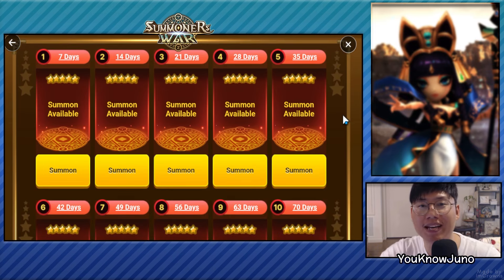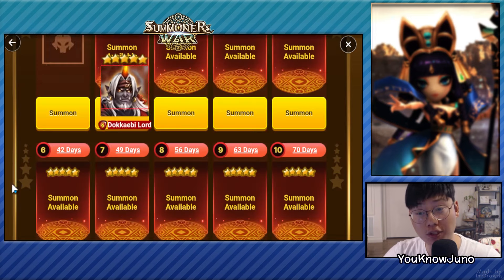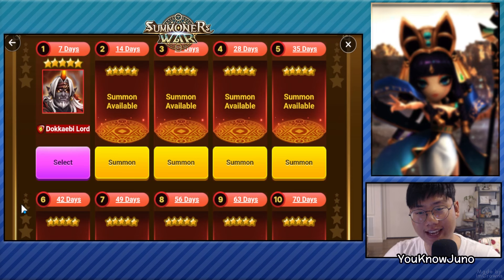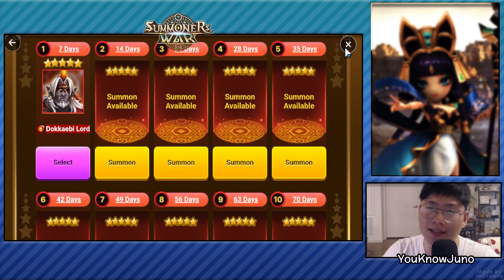Alright, let's go one by one and try to mimic Sean B's video. First one is the Fire Dokebi Lord — probably the one I have. Dang it. I believe if it's new it tells you 'new,' so I have the fire one and the water one — I'm only missing the wind one. I'm not using this one at all. I have seen some people put it in arena defense because his skill 2 does strip and he has some sustainability, but I don't think he's that great for an early game player.